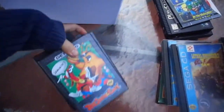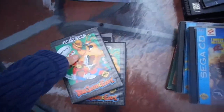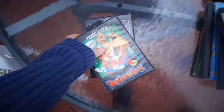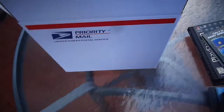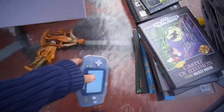We also came across two ToeJam and Earl games in the box — this one has messed up instructions, and another ToeJam and Earl in the box. Then Castle of Illusion starring Mickey Mouse. I don't have much success selling Sega Genesis games at the flea market; whenever I get boxed ones I've just been giving them to friends.